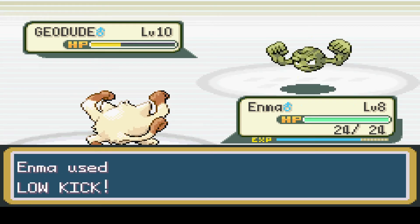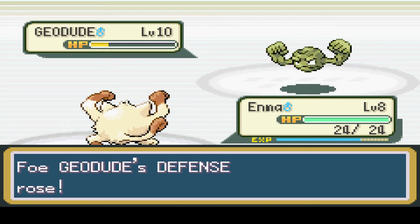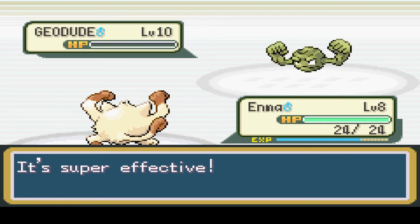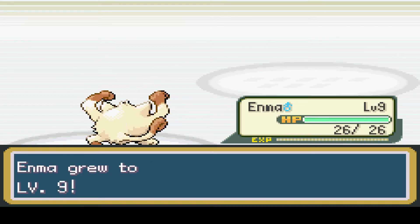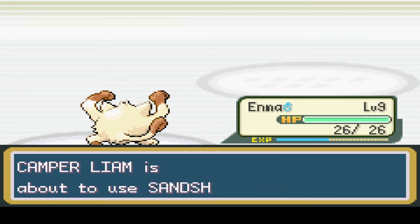He's gonna have a Geodude - it's Rock-type. Fighting-types are very effective against Rock-type, so Enma's gonna be out in front and getting some good XP in this gym. And since it's a Rock-type, no doubt it's pretty heavy, so Low Kick is doing very good. Level 9! 20 attack. Sweet.